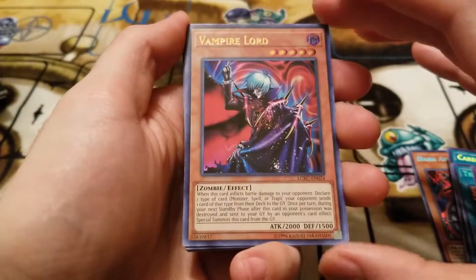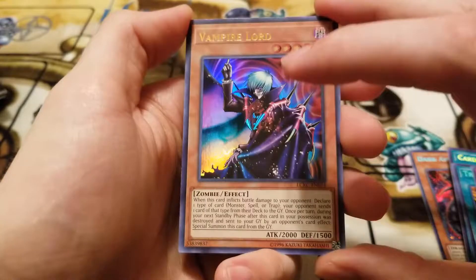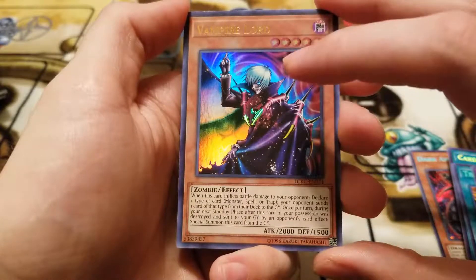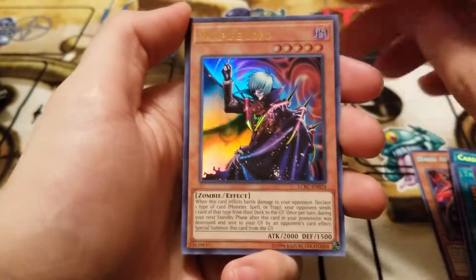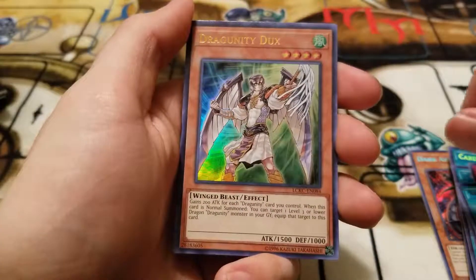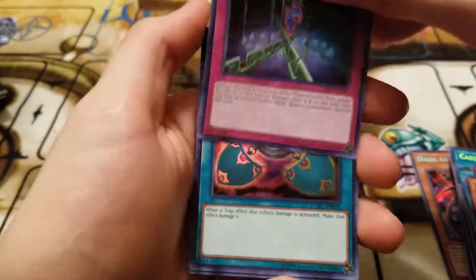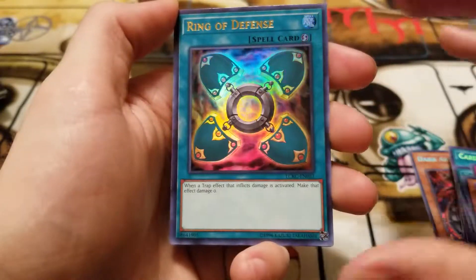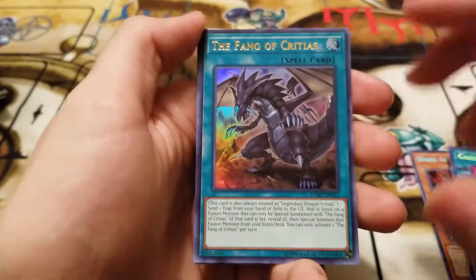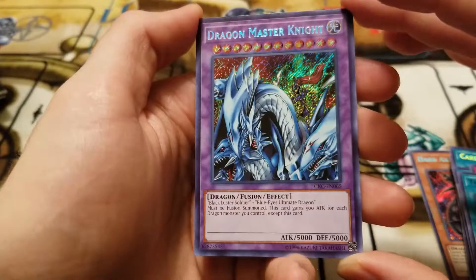Then Mirror Force Dragon, another Fang of Critias card. We have VW Tiger Catapult, Rider of the Storm Winds, and Mirror Force, which is actually pretty relevant in this format. Mirror Force is just a classic card that doesn't seem to want to go away from Yu-Gi-Oh — it's always been pretty relevant. We have Cloning — very cool. And we have Melody of Awakening Dragon, which searches out those Blue-Eyes from your deck, and Lullaby of Obedience, which is another decent card — you pay 2000 life points and your opponent basically has to add a declared card to your hand or special summon it to your side of the field. Super good.